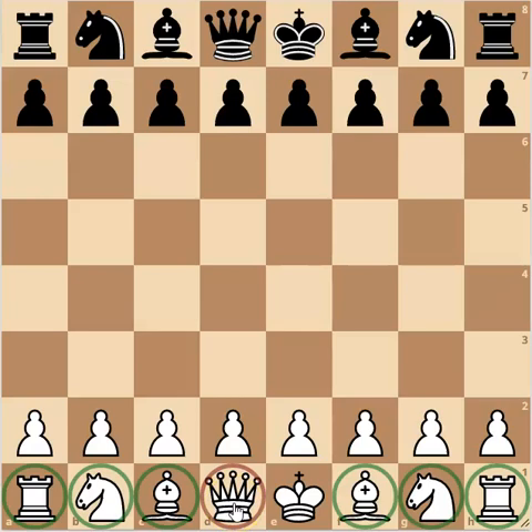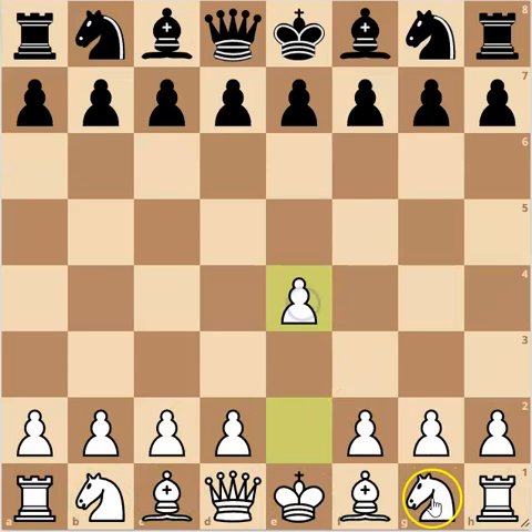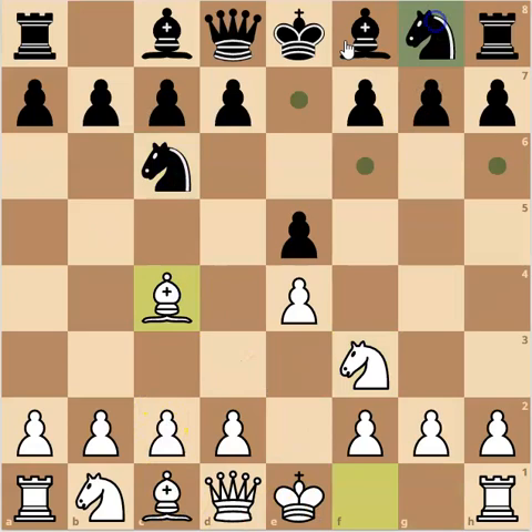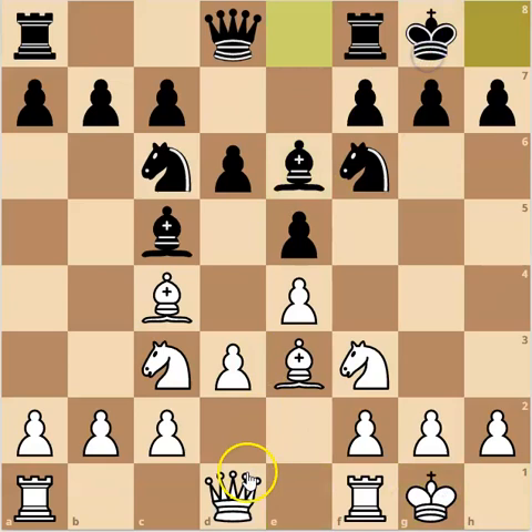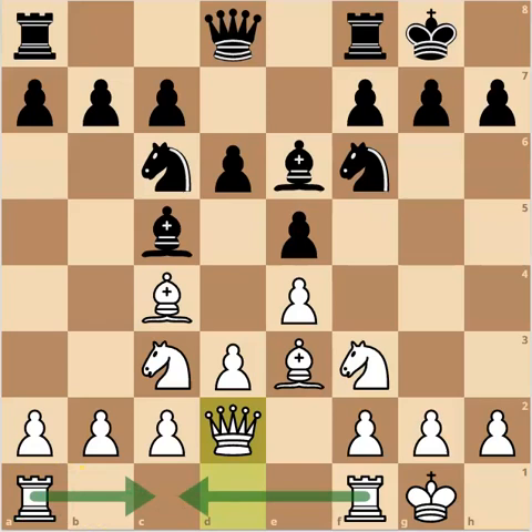We want to avoid developing the Queen too early. Typically what signifies the end of development is something known as connecting the rooks — getting the two rooks communicating. Once we've castled and moved the Queen forward, the two rooks on the back rank are now connected. This allows them to defend each other, get into the center, or even execute a rook lift to create a battering ram in the center and control the position.